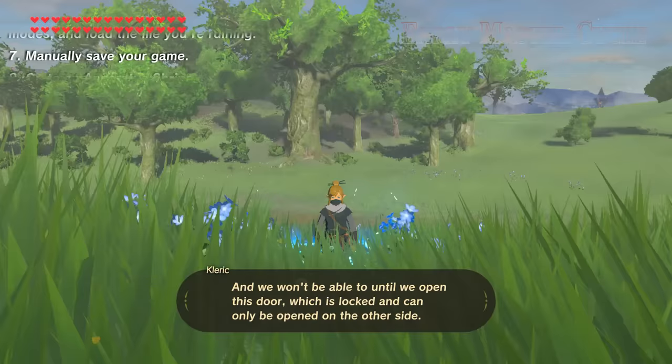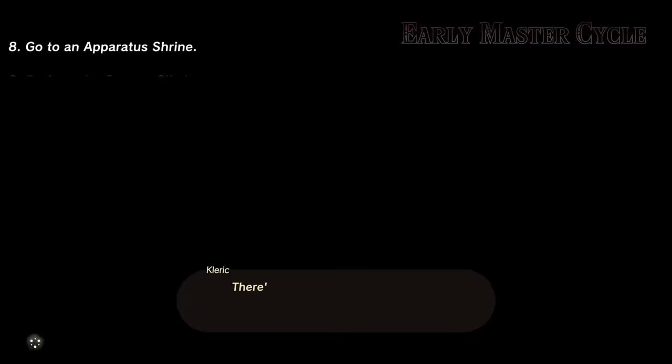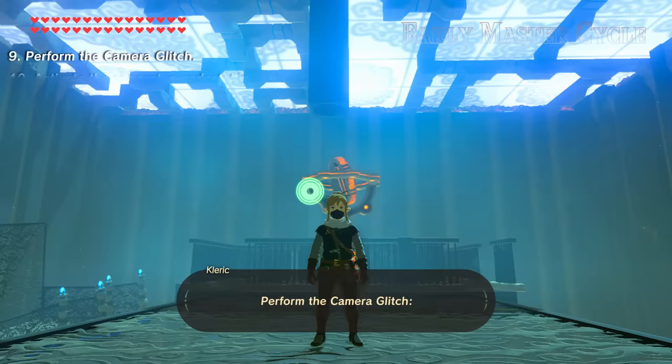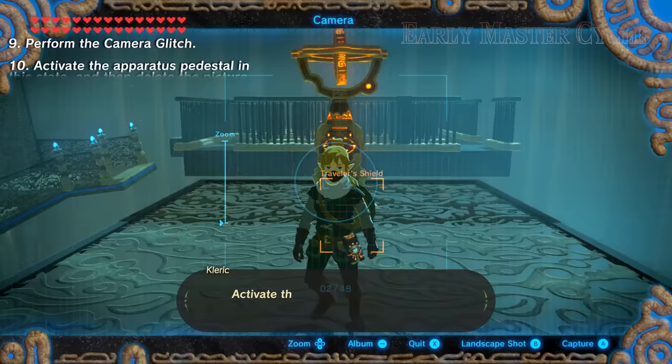So here's what we can do. Go to an apparatus shrine, such as Maya Magana in Hatano. There's more to the apparatus glitch than just transferring hearts and stamina between saves — it also allows us to commune with the void, which can help us get where we want. Perform the camera glitch: equip a shield, your camera rune, hold ZL, then press L, left stick, and X at the same time. Activate the apparatus pedestal in this state, and then delete the picture.